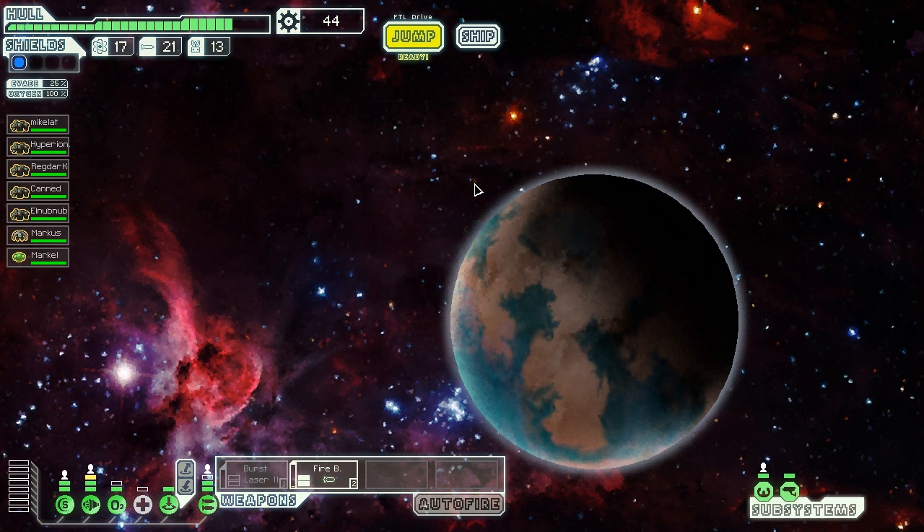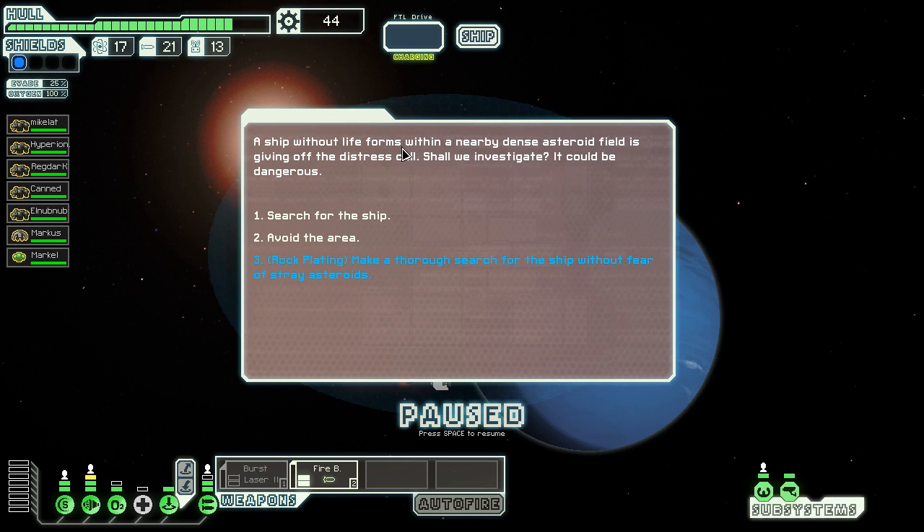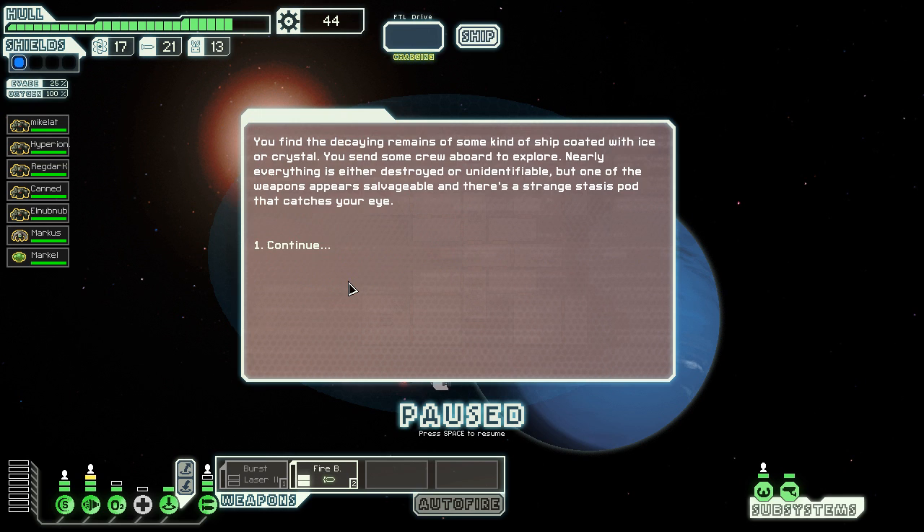These days I just want them to say 'thank you for helping me, now you die' — and I'm like, okay. Oh, there's a ship without life forms nearby near the asteroid field. It should be investigated — could be dangerous but we can go in without any fear of stray asteroids.